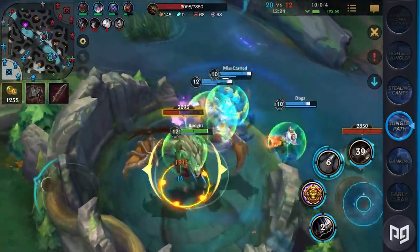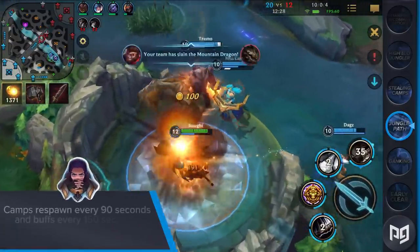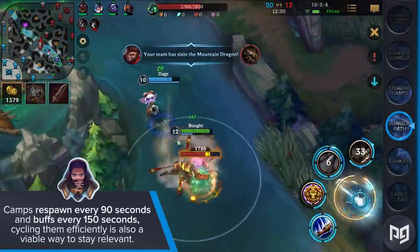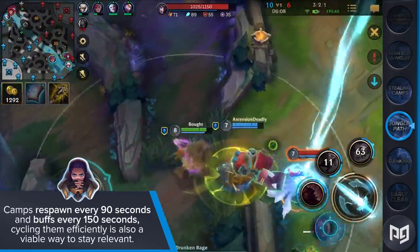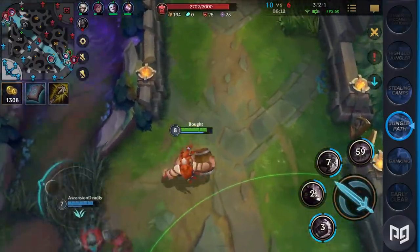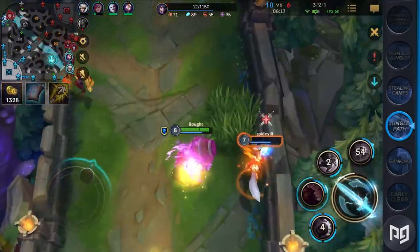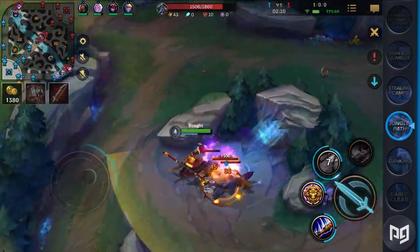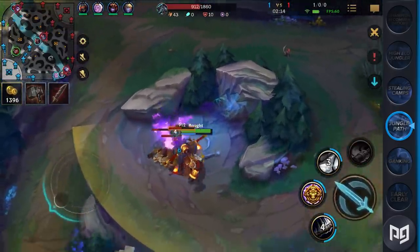It's way more beneficial to transition towards the other Scuttle Crab and clear out our other jungle side. Camps respawn every 90 seconds and buffs every 150 seconds, so cycling them efficiently is a viable way to stay relevant. Plans are just plans and might need to be adjusted every few seconds thanks to new information. Regardless of your plans, you need to be aware of your available options and be ready to adjust at any given moment. This will most definitely make you climb.